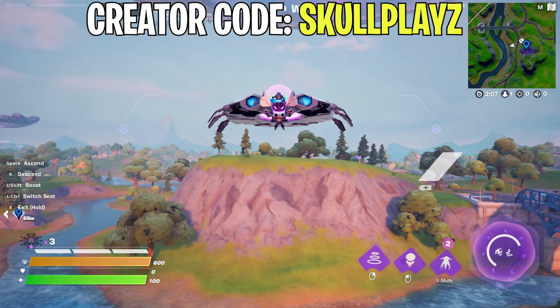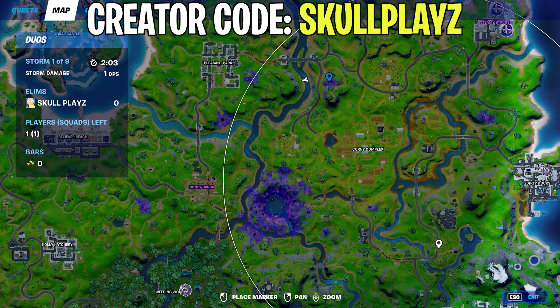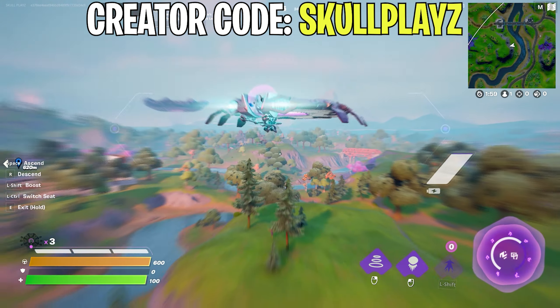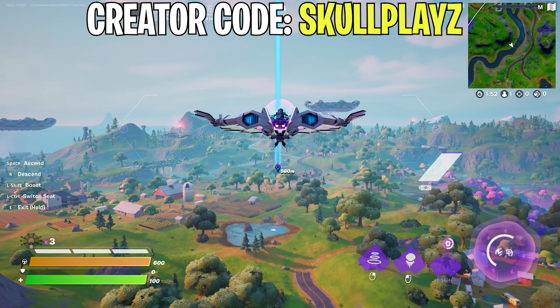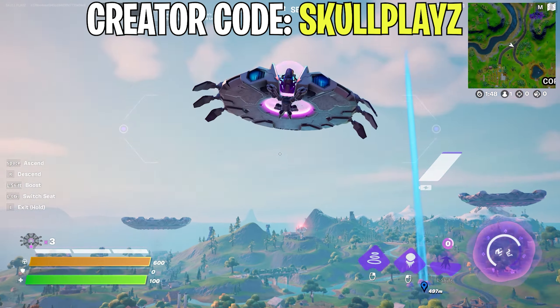This quest is pretty easy to complete. You need to find three alien orbs and then deliver the alien orb to the Corny Complex countermeasure device. These are going to be the three possible minimap locations where you can find the alien orb.